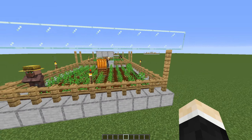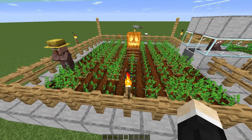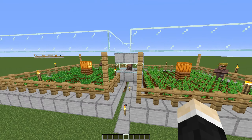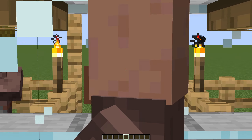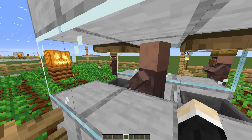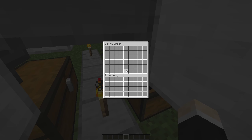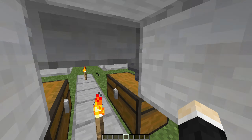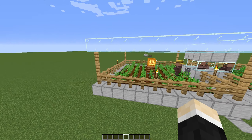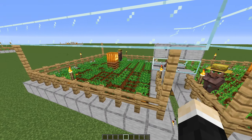Now let me show you how this farm works. These two farmer villagers will pick up all of these carrots and potatoes. Once their inventory is full, they will go in the middle and try to feed this villager in here, but instead of feeding it, all the potatoes and carrots will go inside these hopper minecarts and down inside these chests. And there we go — what an amazing farm!